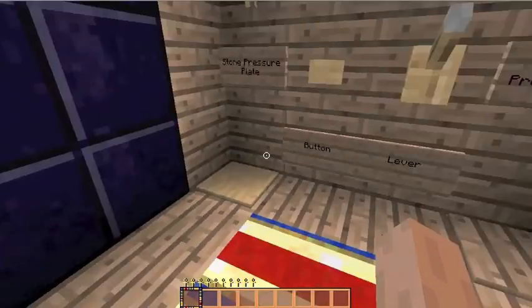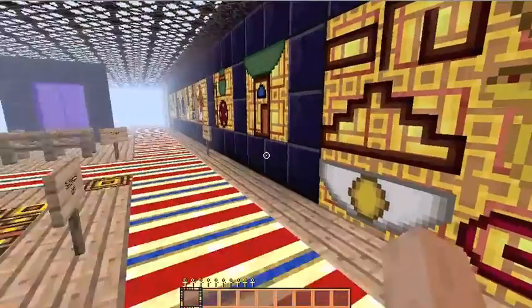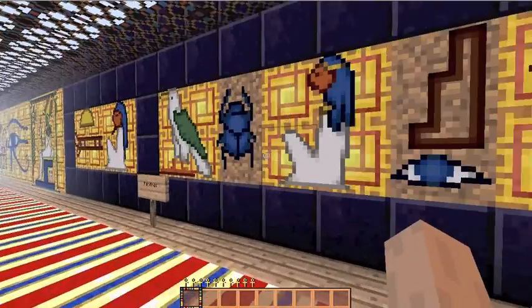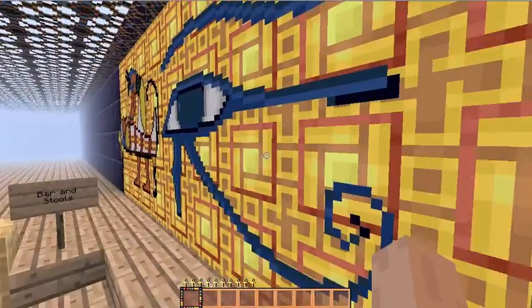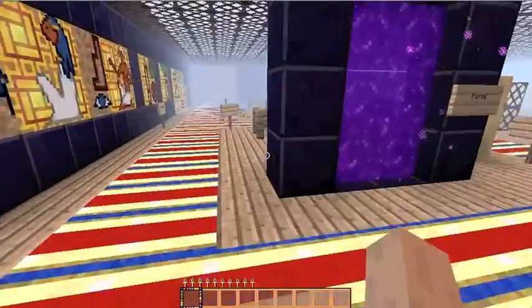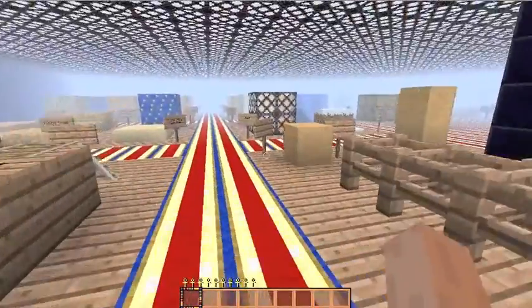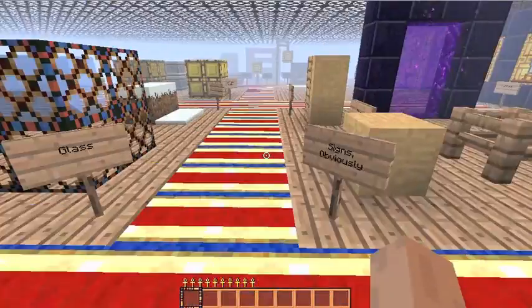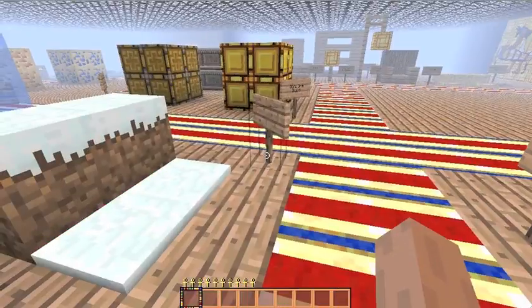Buttons and levers and stuff don't look all that different. Now here are all your paintings — we'll just take a look at all of these. They're basically all hieroglyphics. As you can see, the portal is not any different. Fencing — no different. Signs — no different. Ladders — no different.